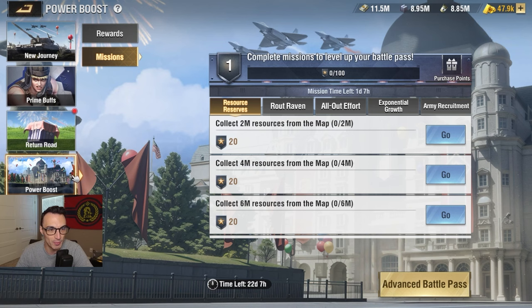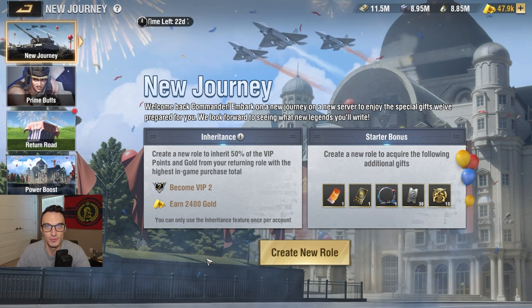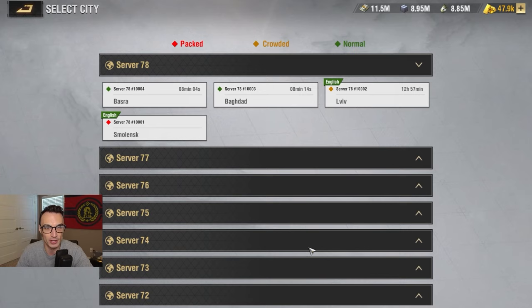Now let's actually see what happens when we go through the new journey process and take our account to a new server. Let's create a new role and see what happens — whether this takes the current account on server 34 and moves it to a new server with all these buffs, or if it just creates a brand new role entirely. We've got these limited time migration passes. Let's click on 'Create a New Role.'